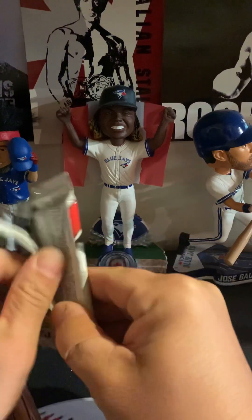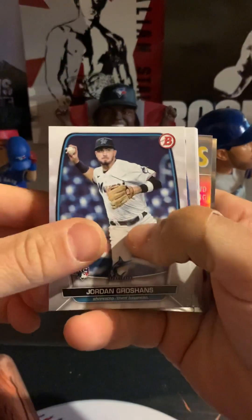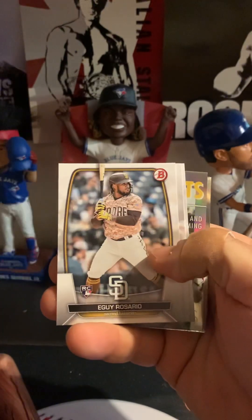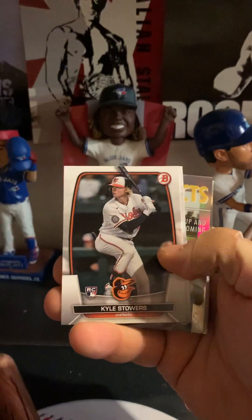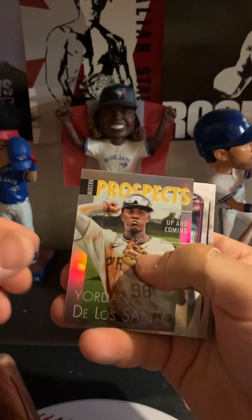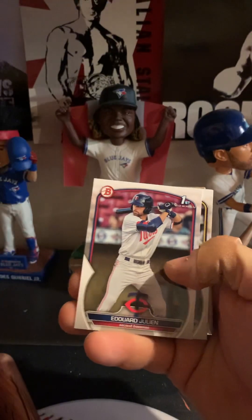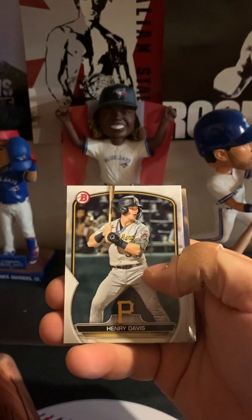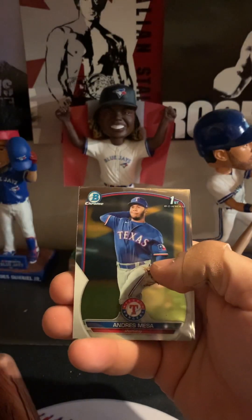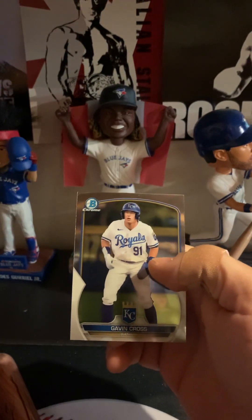I'm thinking I don't have to fight them on getting another box. Jordan Groschans — that's a nice rookie — rookie bats, Javi Baez, Guy Rosario, Kyle Stowers, Yordan De Los Santos in the modern prospects, these are really nice. Eduardo Julian first paper, Henry Davis, Joe Perroza, Andres Mesa first Bowman Chrome, and a Gavin Cross prospect chrome.